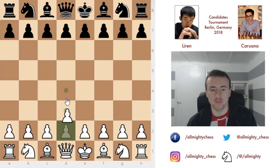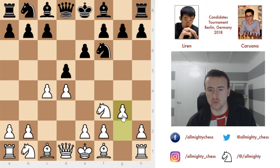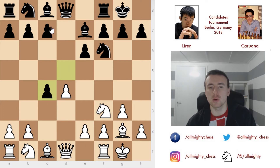The opening moves are d4, knight to f6, c4, e6, knight to f3, d5, and g3 — the Catalan. It seems that after the first and second rounds, the Ruy Lopez and the Catalan have been the talk of the tournament. Bishop to e7, bishop to g2, castles by both sides, and now d takes on c4. Yesterday I showed a game where Wesley So went for c6 and played a more defensive position, which Caruana then quickly punished.